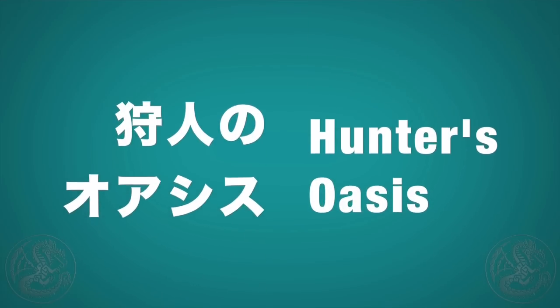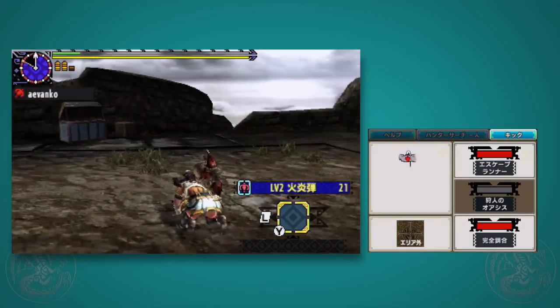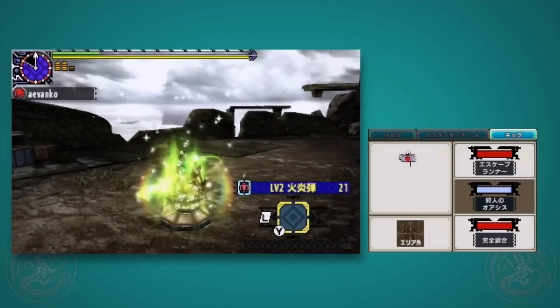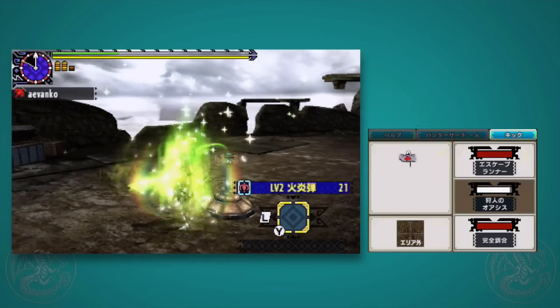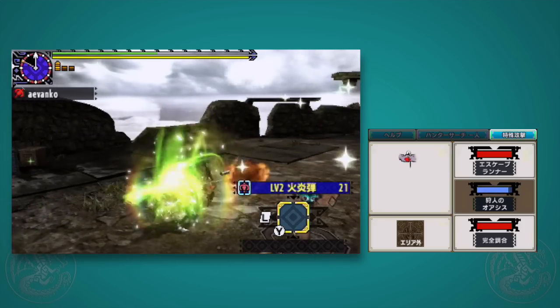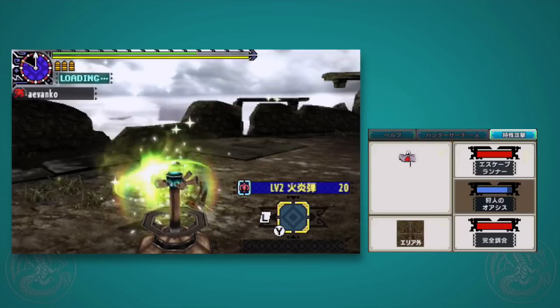Next up is Hunter's Oasis. They had shown this off a lot during the promotional videos leading up to the release of Monster Hunter Cross. It takes a very, very long time to charge up, but once you do, you place it down and it creates a little healing space, about a radius of 1 evade. If you're inside the area, you get healed gradually — it's only about an herb or so, but it's still helpful.